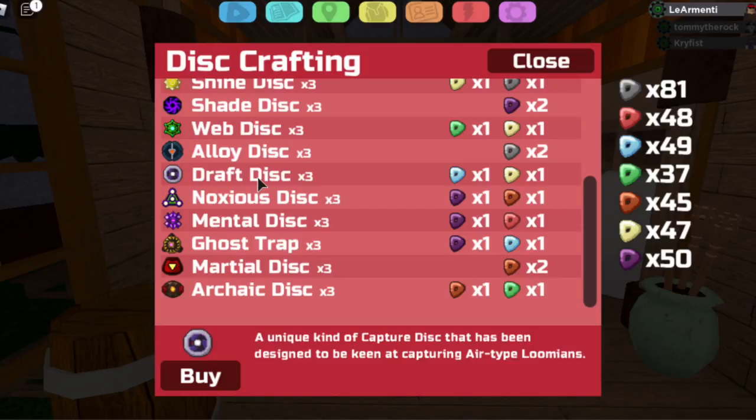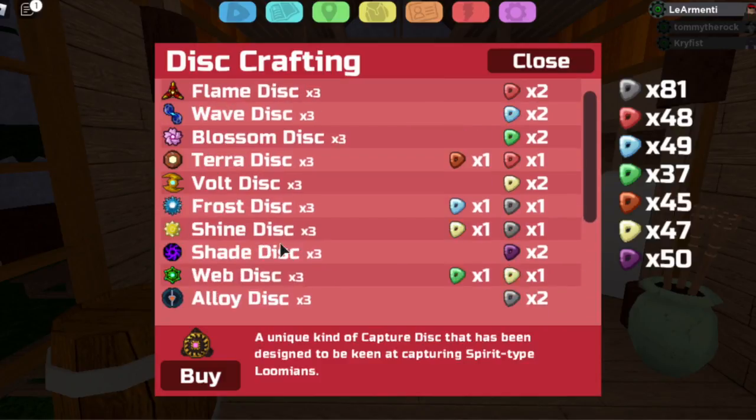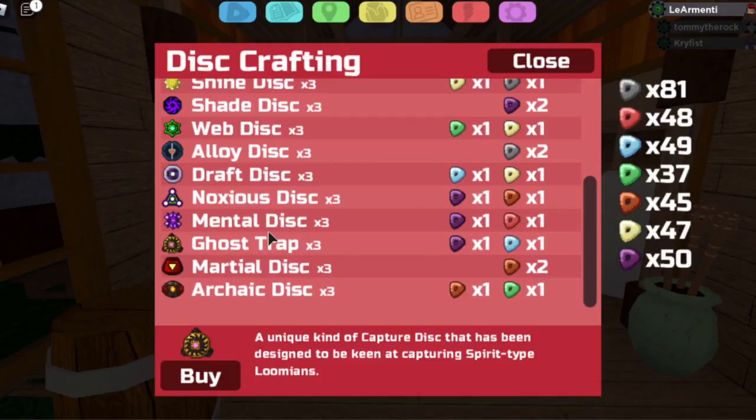The Draft Disc, which is for Wind-type Lumions. The Noxious Disc, which is for Toxic-type Lumions. The Mental Disc, which is for Mind-type Lumions. The Ghost Trap — it's the only one not called a disc — which is for Spirit-type Lumions. The Marshal Disc, which is for Brawler-type Lumions. And the Archaic Disc, which is for Ancient-type Lumions.